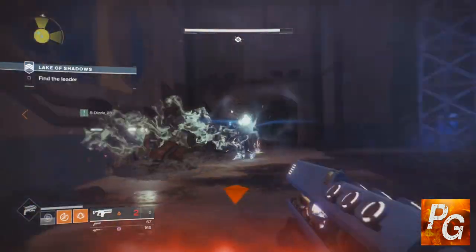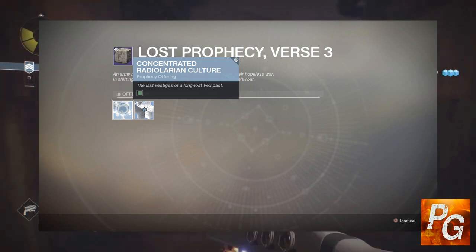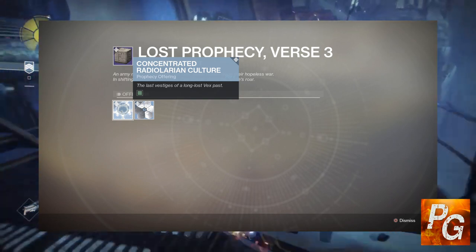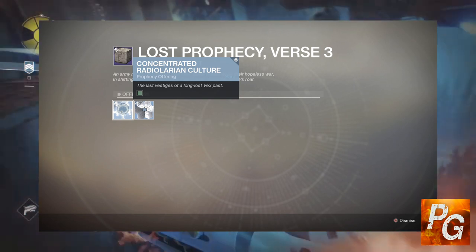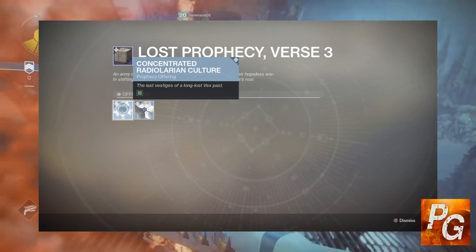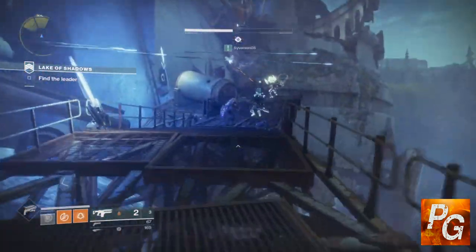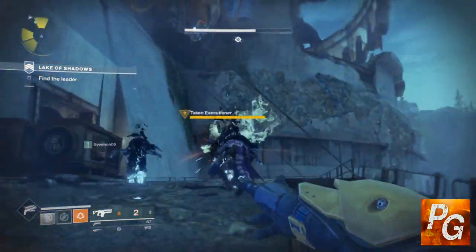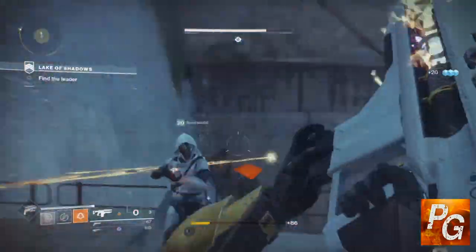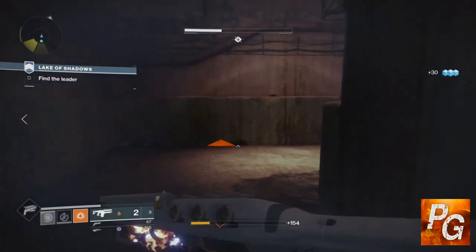The first material, which seems to be the most common on the Prophecy Tablets — meaning you're going to have to get it the most — is the Concentrated Radiolarian Culture. In order to complete the Prophecy Tablet, you need to turn in blue, meaning rare, versions of these. But you can also go and collect ten green, or uncommon, versions, bring those to Brother Vance, and turn them in for one blue. That seems to be the easiest way to do this, since the blue versions are typically very, very rare drops. I personally have not seen a single one, and my friend Christian got one blue one in his very first public event and has since not gotten another.